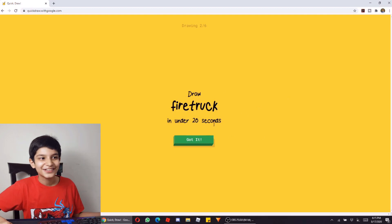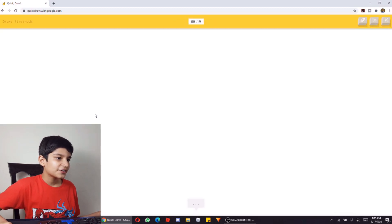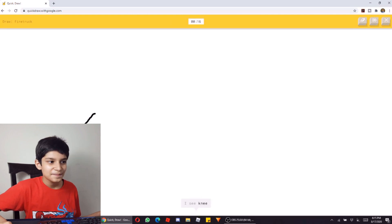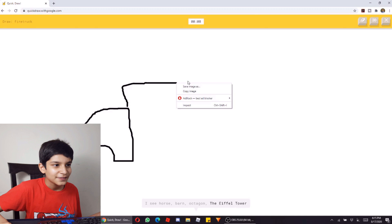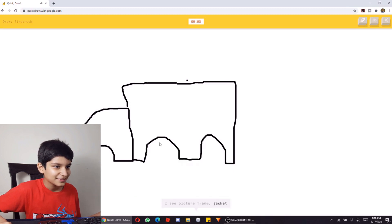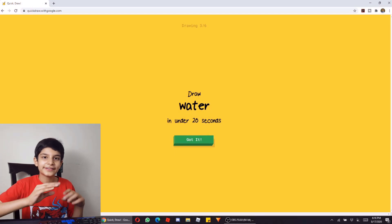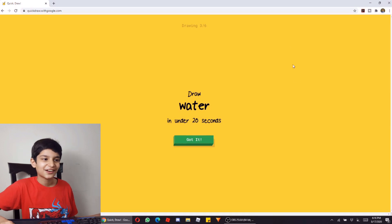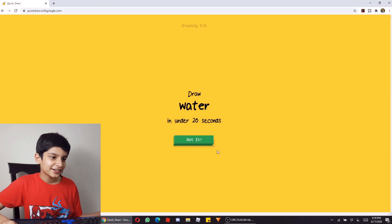Google is so intelligent. Now we have to draw a fire truck. I have a lot of ideas. I see picture frame, or jacket — sorry, I couldn't guess it. This shape is like a truck, so if it has a rectangular shape it might guess it, but the time was very short. Now, water in 20 seconds — got it.